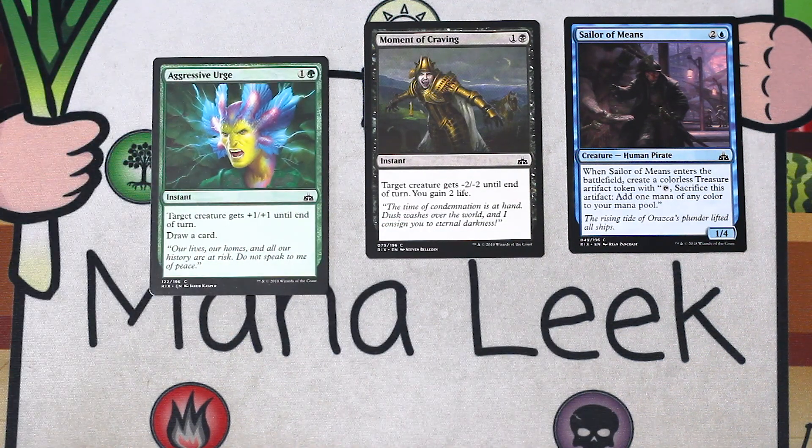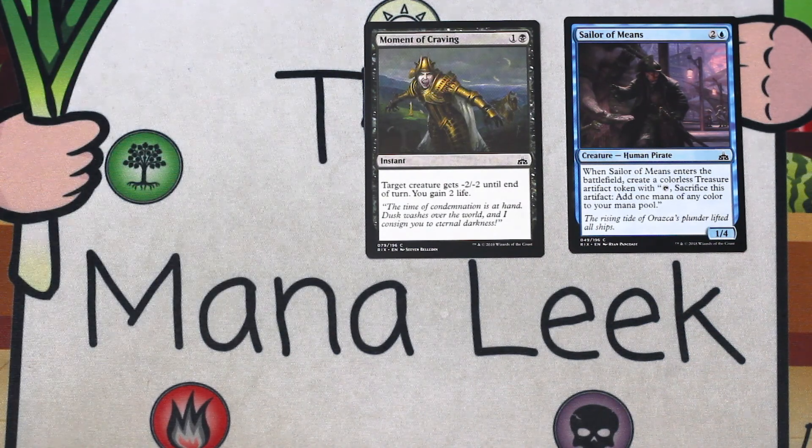Continuing the combat trick route, we've got Aggressive Urge — one and a green for an instant, target creature gets plus one, plus one until end of turn, draw a card. It's okay, it's not great, it's not Giant Growth. Drawing a card is cool, but it's just kind of middling. Certainly not a first pick.